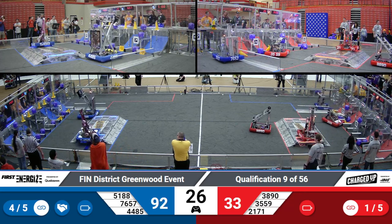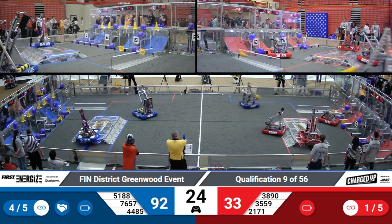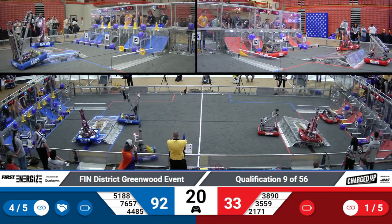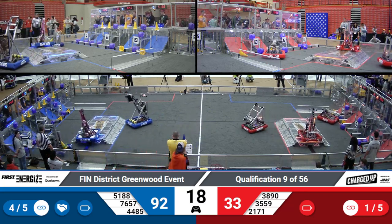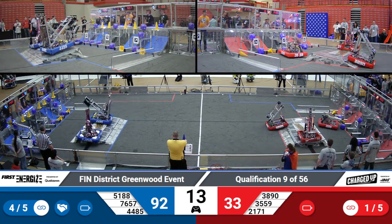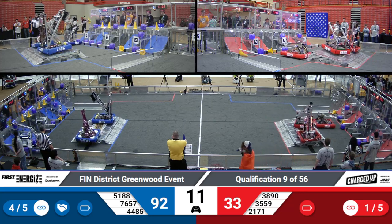They're able to drop one more cube low. 51, 88 looking for that balance — they're going to try and go for a triple engage. This triple engage will make up for the lack of engage in autonomous if they're looking for that extra ranking point. They're well ahead with 92 to 33.